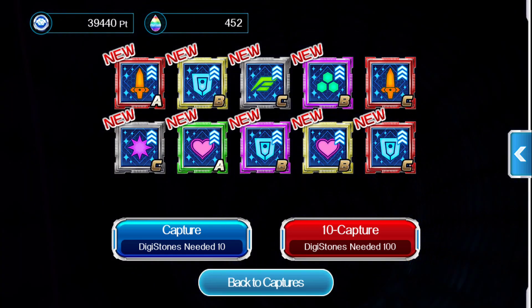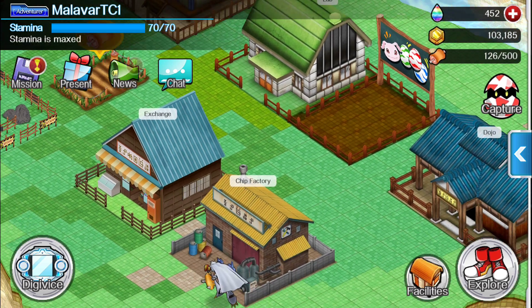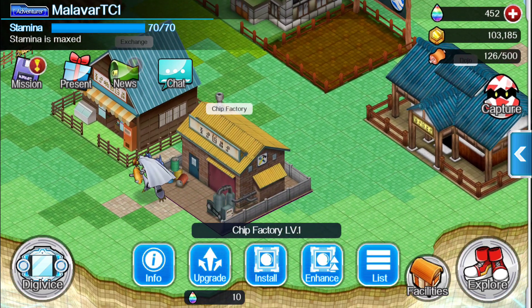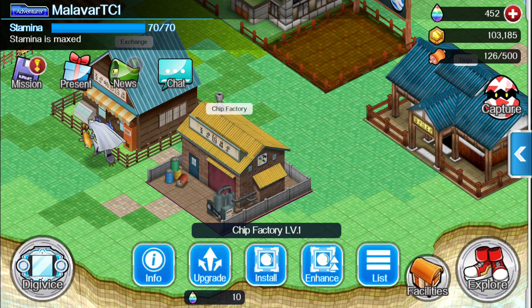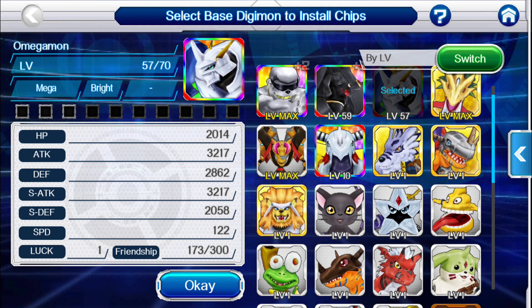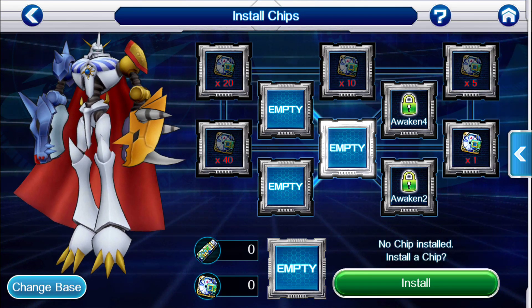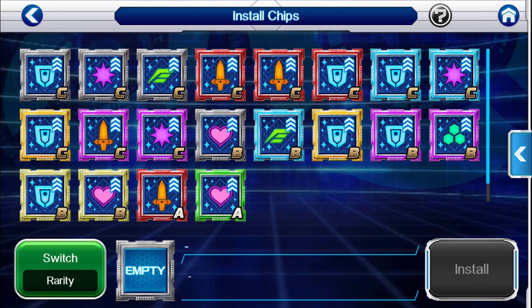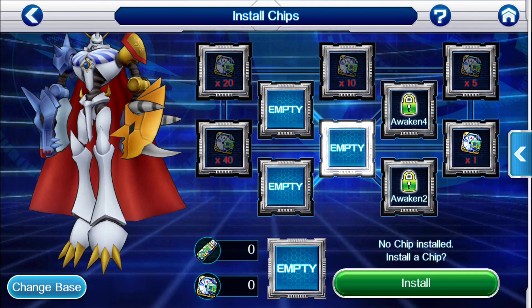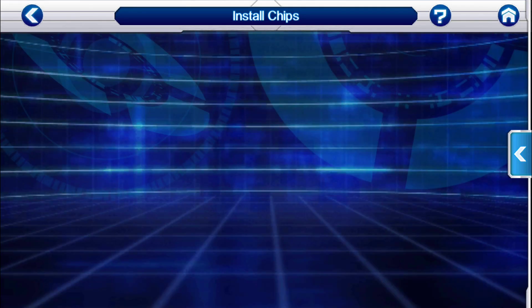So that's how you do it, and you can check the chips. If you go out to the main area, there is a chip factory here, and this is where you install and enhance them. Installing allows you to put them on your Digimon, so you can pick the Digimon that you want to put it on. Say I want to put it on Omnimon here — I'm not going to do it right away, but say I wanted to put it in a slot, I would take one here and pick a chip. You don't want to just go doing it willy-nilly because you need things to uninstall or upgrade.